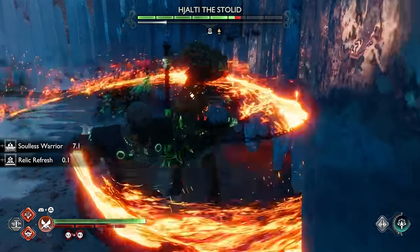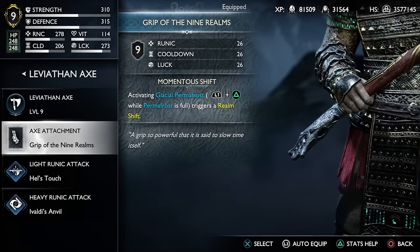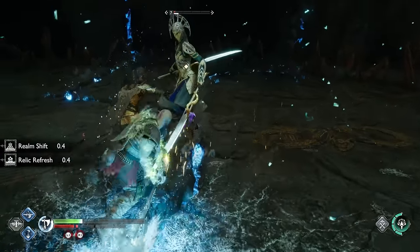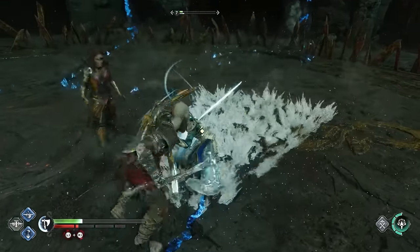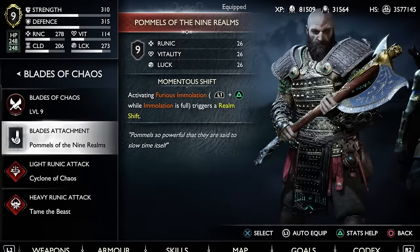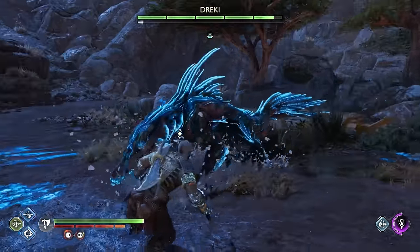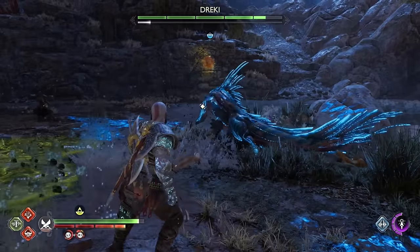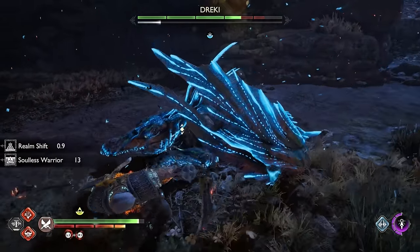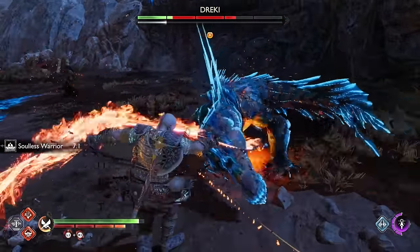In terms of weapons, we have a few attachments, and all of them deal with the realm shift and slowing down time further. One of them is the Grip of the 9 Realms for your Leviathan Axe, which causes a realm shift for around 1.8 seconds any time you activate your glacial permafrost. You get it from the berserker fights in the Forbidden Sands in Alfheim — it's the equivalent of the Pommels of the 9 Realms for the other weapon. For the axe, it's really insane — not only can you generate permafrost rapidly and probably faster than any other weapon, but the glacial rake and the breach are all-around amazing at dealing damage.